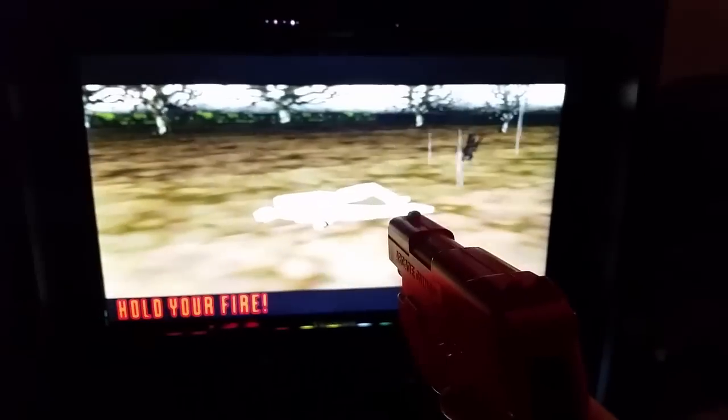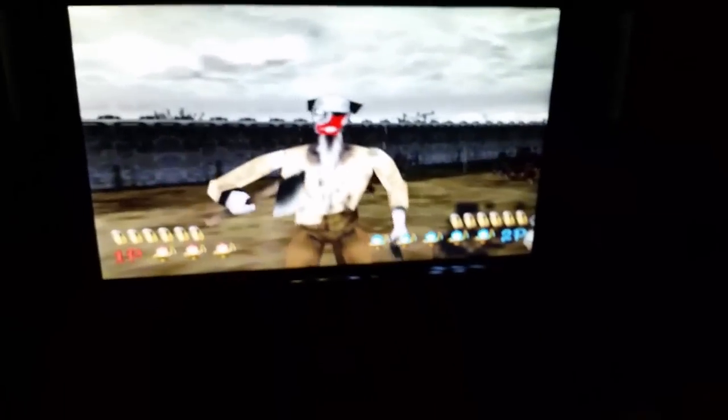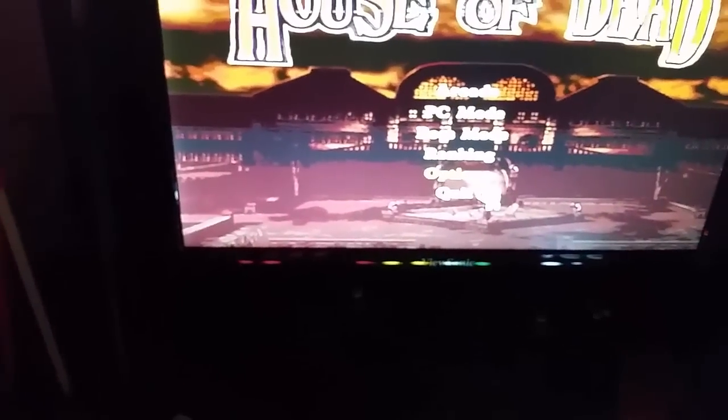I'm going to exit and show you that the game works. Going into arcade mode — I'll press start to fire, press start on player two so they join. I'll shoot off screen to show the reload works, then grab the other gun and shoot as well. That one's working. I'll escape and exit. I have it set up where you can hold a button for just over half a second and it'll do Alt+F4 to kill it.